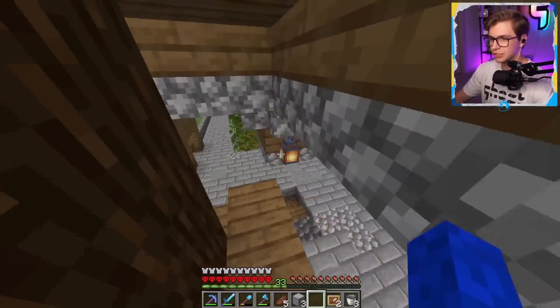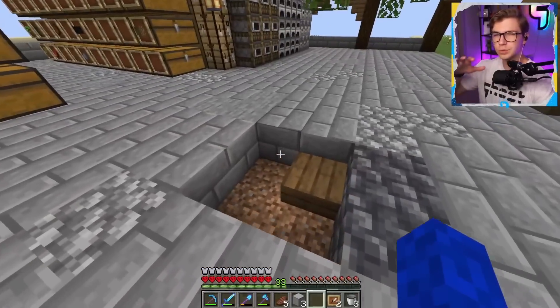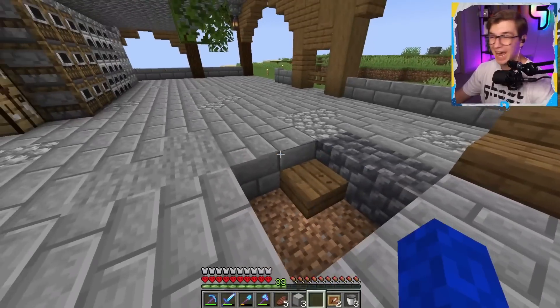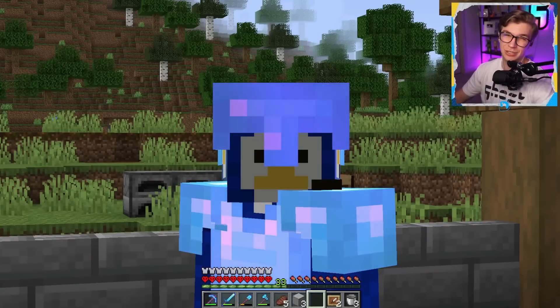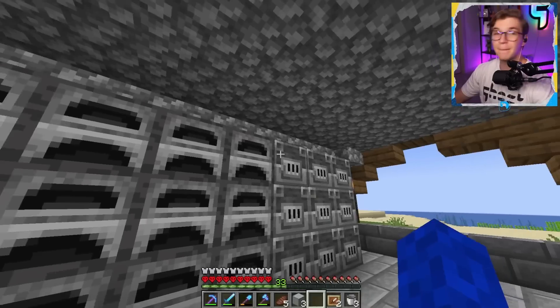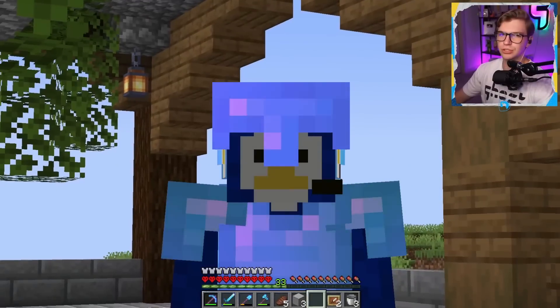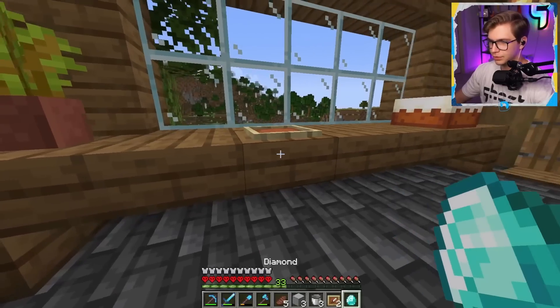We've also put in a little staircase from the lower storage room area. I want sort of a garbage disposal thing here — a lava pit or some cactuses, but if I use lava it might catch everything on fire. Working on sorting everything out, we got smokers, furnaces, and blast furnaces over here. I'm not really sure what I'm going to slap in the remaining space but I'll figure that out.